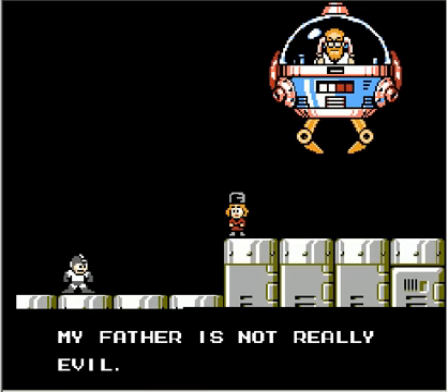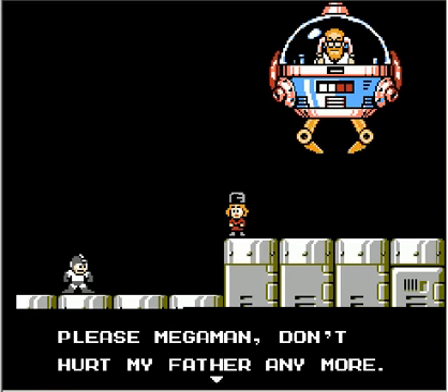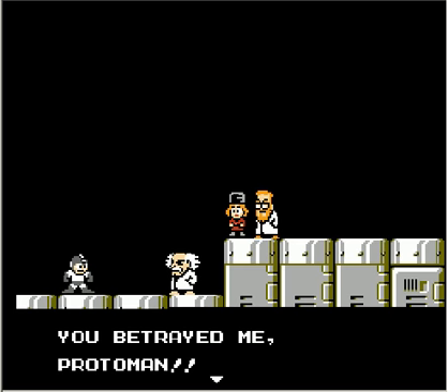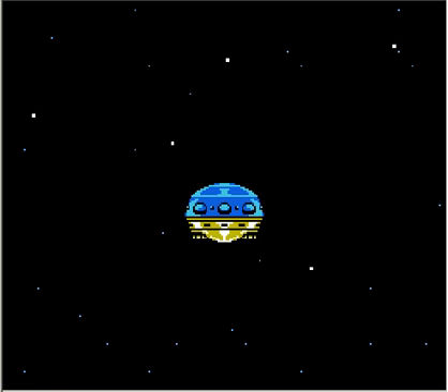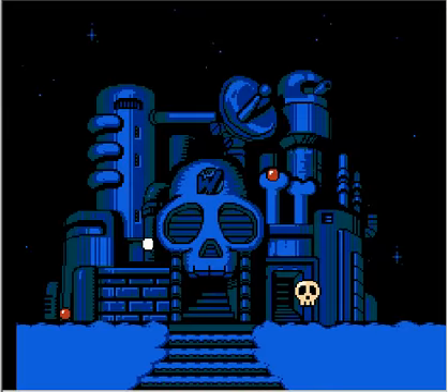Who's this chick? 'Please, Megaman, don't! My father is not really evil. Dr. Wily took me hostage and forced my father to fight you. Please, Megaman, don't hurt my father anymore!' Oh, Kalinka. 'Father!' 'Megaman, forgive me!' 'You betrayed me, Proto-Man! I'm gonna break you, Megaman!' I guess Proto-Man brought Kalinka to Megaman and screwed it all up. So it was all a crazy plot — Wily was forcing Cossack to make robots to kill Megaman. It all makes sense now. Oh, you bastard, Wily. I knew it was you all along — it's always you, man. Well, let's see what his castle has in store for next video, part seven. See you next time.